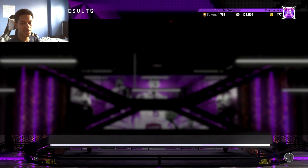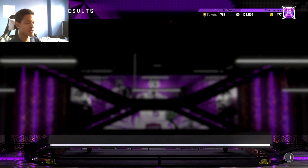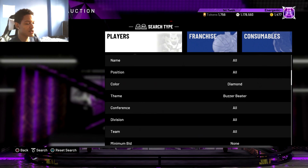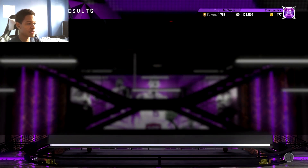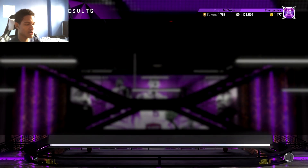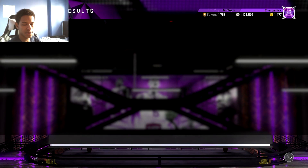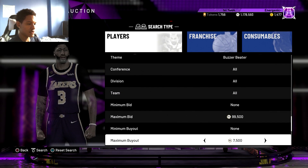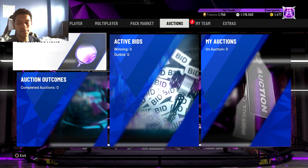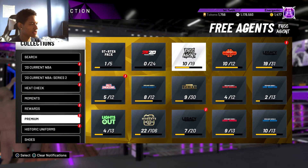To summarize the filters: use the regular Opal filter, and if too many Treys or Carusos are popping up, switch to the Buzzer Beater theme or go Western Conference — though you'll still see Caruso. Use all three filters: Opal Buzzer Beater, Pink Diamond Buzzer Beater, and Diamond Buzzer Beater.